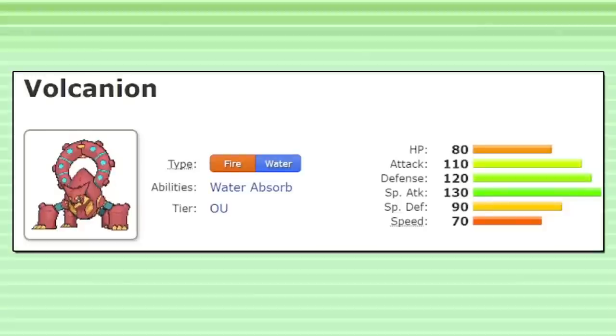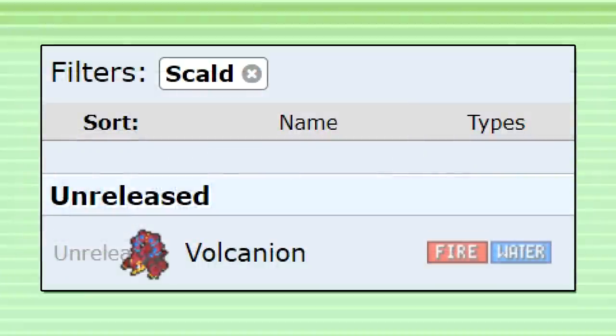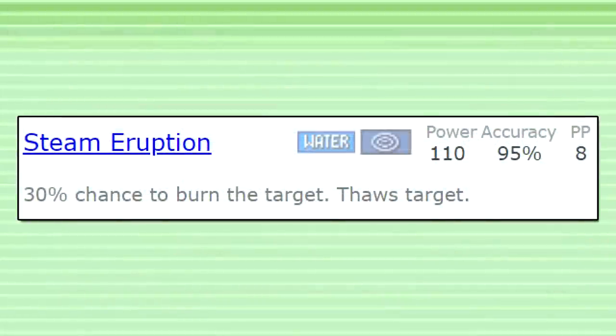Volcanion is another powerful returning Pokemon coming to Gen 9. With such excellent stats and offensive firepower, I'm pretty sure this will be an OU viable choice. Although this is now the only Pokemon with access to Scald, it probably won't use it, because it has a better option: Steam Eruption, with the exact same 30% burn effect as Scald, but with a huge 110 base power and only a 5% decrease in accuracy. This formerly risk-free click now actually has some counterplay.